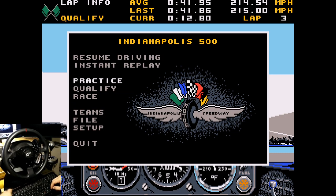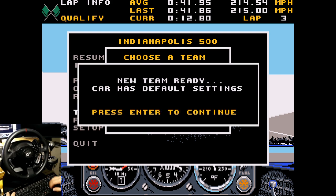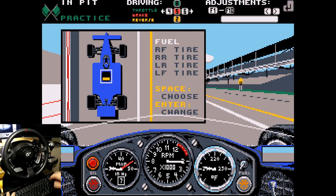Here we are in the game. Let's start by choosing a team. If you're familiar with the game, you know everything about the teams — the March is by default the slowest car I think, and the Penske is the fastest, but you can make any car a winning car by setting it up right. We're going to choose the default team, and I've set the car up a little bit, so let's load a car setting. Let's go to practice and I'll show you what I've done.